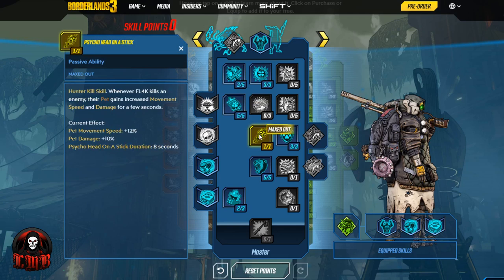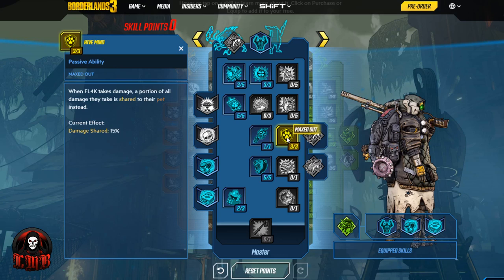That opens up the next line where we get Psycho Head on a Stick — it's a hunter kill skill. Whenever Fl4k kills an enemy, their pet gains increased movement speed and damage for a few seconds, which is great for a melee-type shotgun-using jabber. This is only costing us one point for 10% damage and 12% movement speed. We also decided to throw some points into Hivemind — when Fl4k takes damage, a portion of all damage they take is shared to their pet instead. However, our pet will be getting health regen when we do damage, and from the All My BFFs skill, so essentially it cancels each other out but does a better job of keeping us alive.